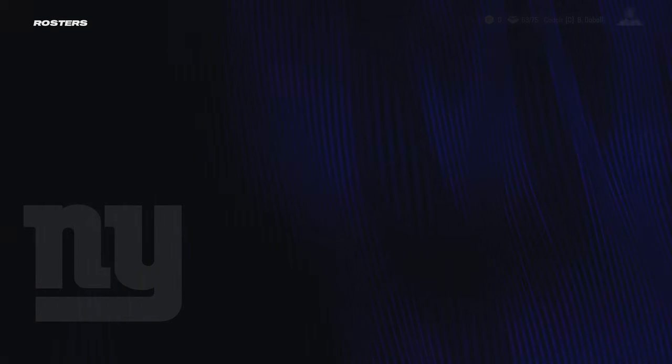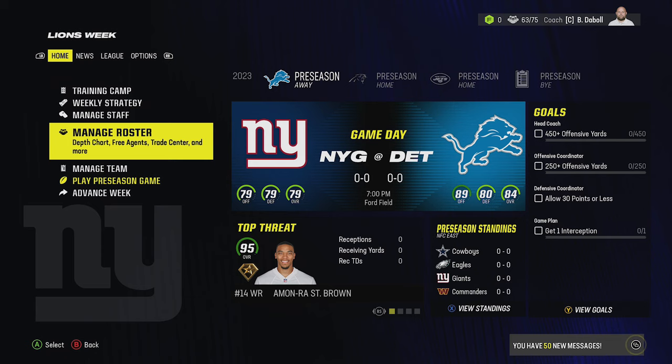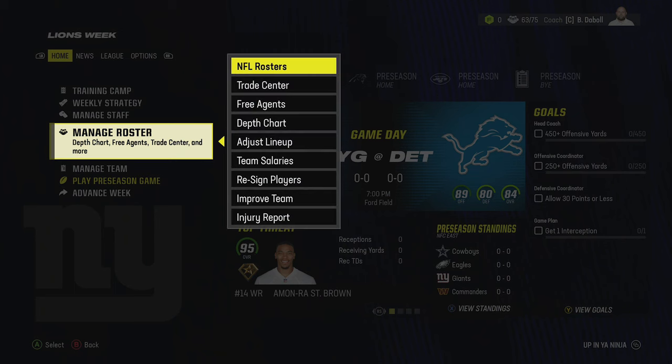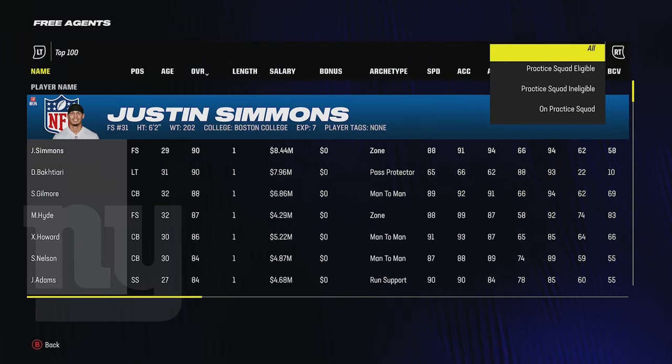Before you cut a bunch of people, it's a good idea to go through the free agency roster and see what you can pick up. In an online league you won't have that opportunity right away — you'll have to cut your roster down first. A lot of times leagues open up free agency at the same time so everyone can get in and pick people up.